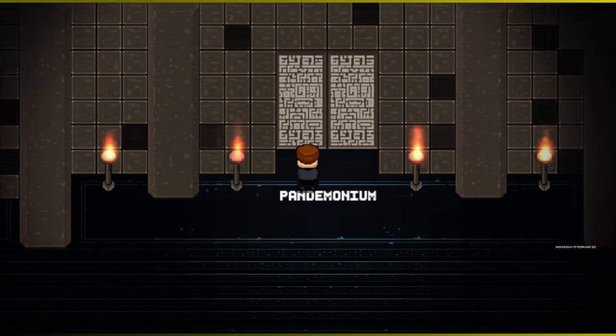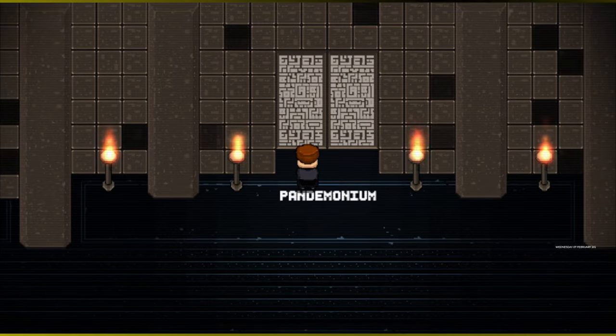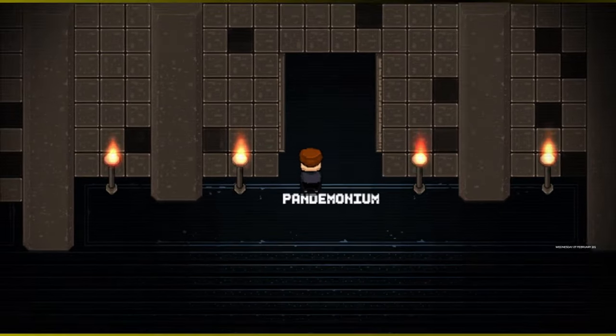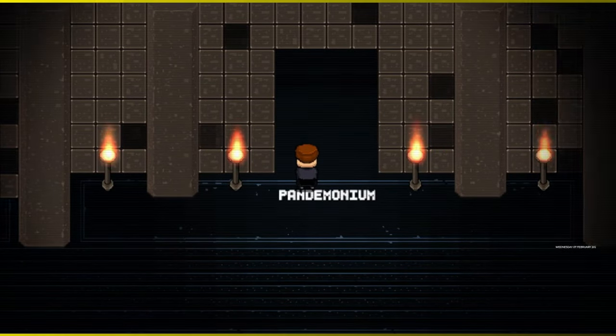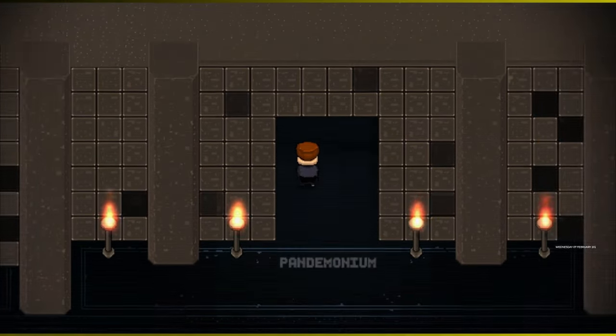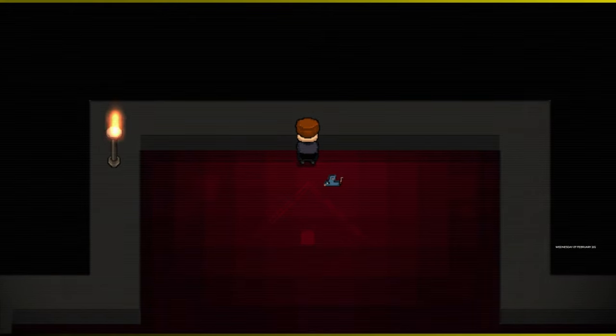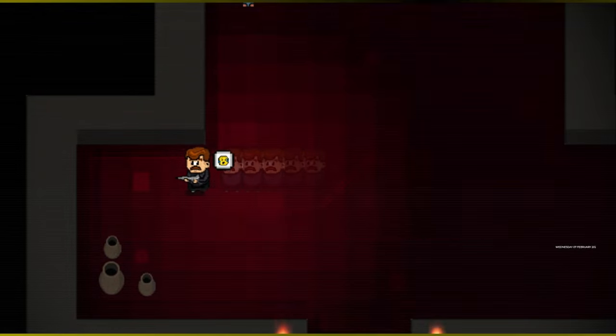The game features explorable environments for the discovery of secret items, mini puzzles to advance in some scenarios, small quests to access unavailable locations and items, Xbox controller or keyboard support, insane boss fights, and constant and challenging difficulty.